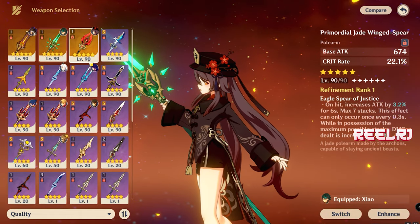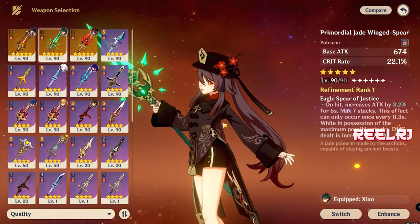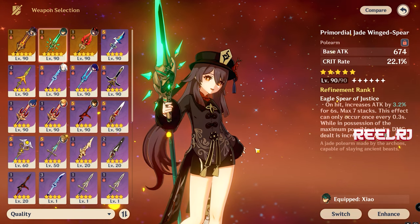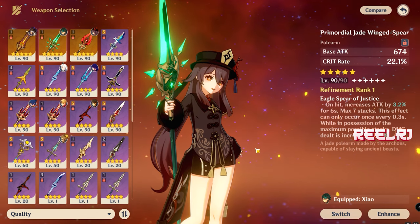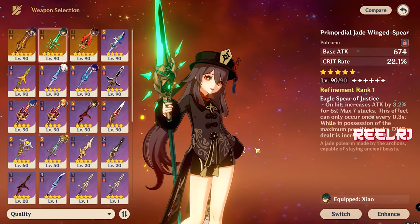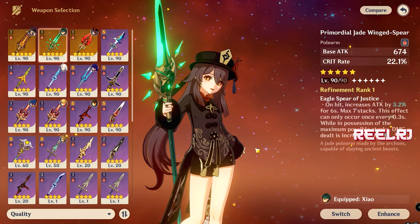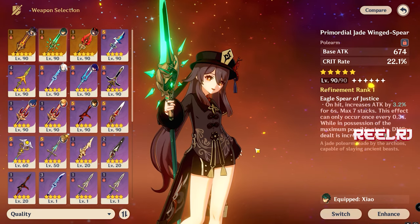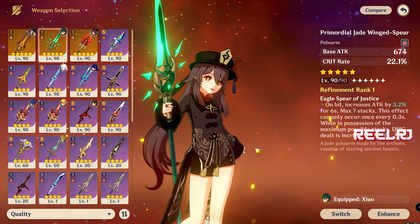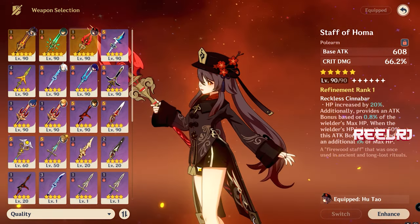Now for the top two weapons. Keep in mind that Arlachino is based majorly on attack percentage, but HP is also included in her passive talents and overall kit. Both attack percentage and HP percentage are important. Give her the maximum amount of HP and attack you can, while maintaining a good balance of crit rate and crit damage, and Arlachino will blast on the field.